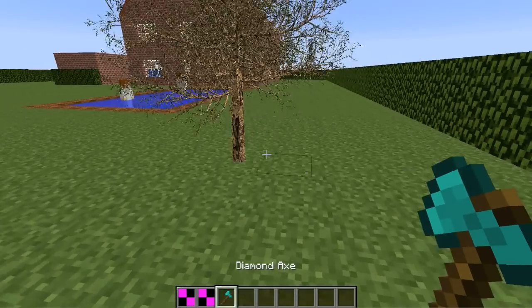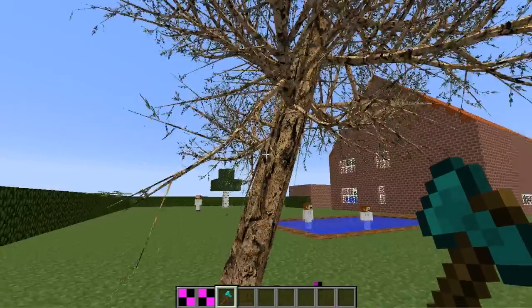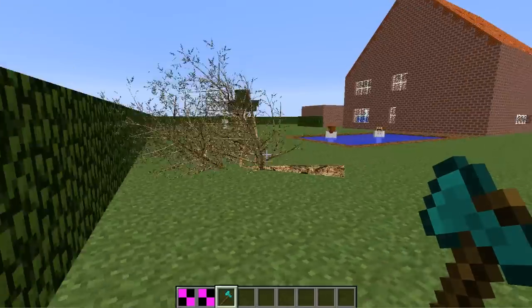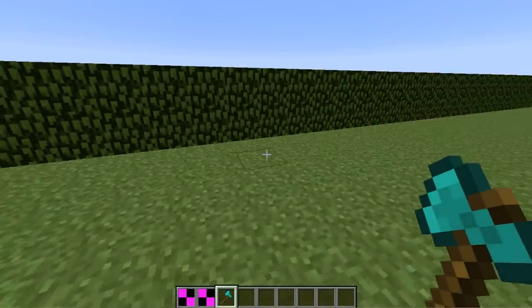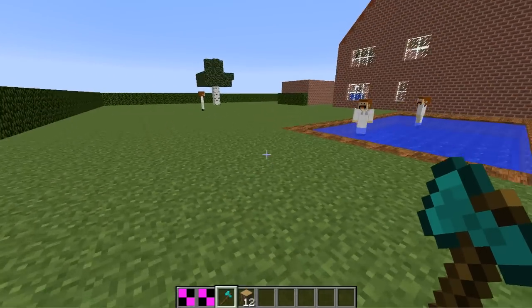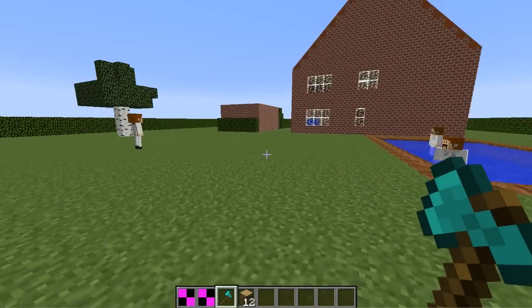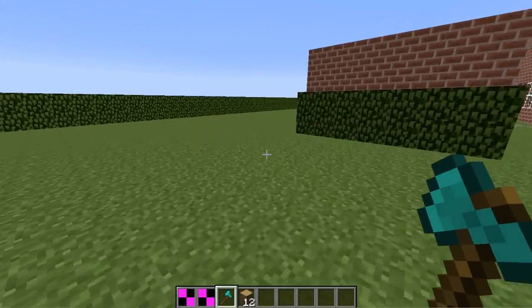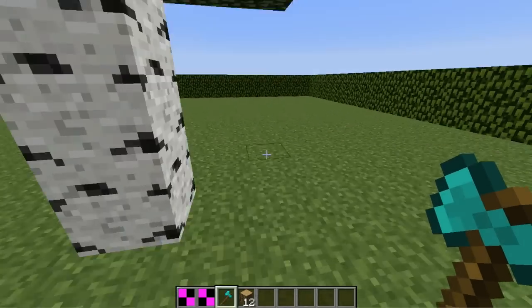A nice little diamond axe — and bam! It is actually a falling tree in Minecraft. I think this is an awesome feature. If you like it, please leave a like and a comment below. This is the first new feature and it's still WIP, so I'm working on it all the time and trying to make it as good as I can.